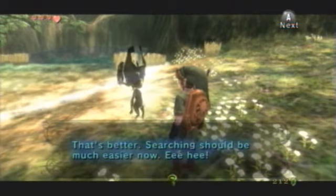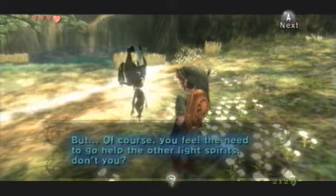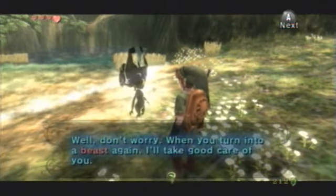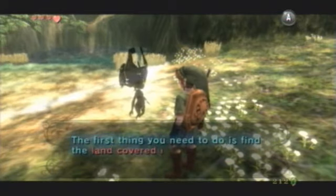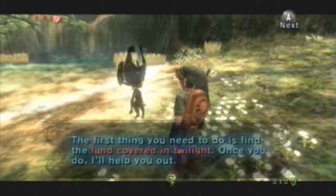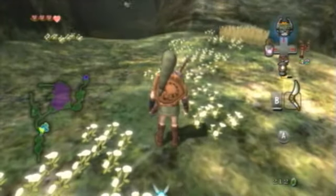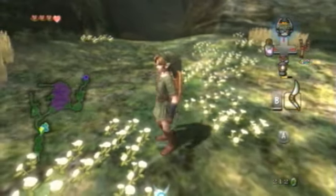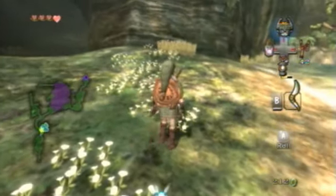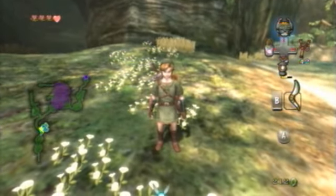That's better — searching should be much easier now. But of course you feel the need to go help the other light spirits. When you turn into a beast again, I'll take good care of you. The first thing you need to do is find the land covered in twilight. Once you do, I'll help you out. See you later. We'll see you later too — this is long enough. We got our first fused shadow, we got our new heart container, and we got a chance to get out of here and explore the land of Hyrule. Sweetness. I'm Mazooka23, thanks for watching, and we'll see you next video.